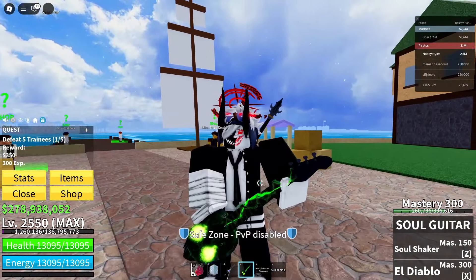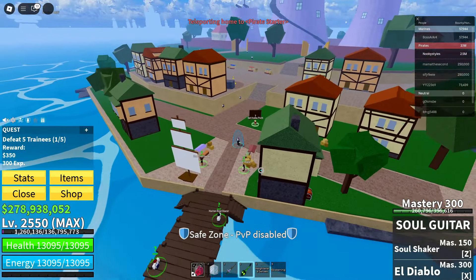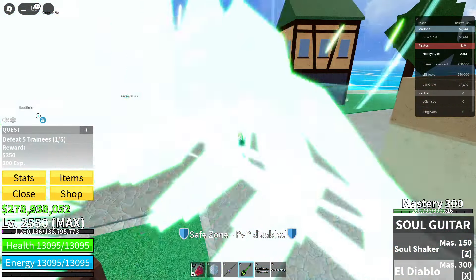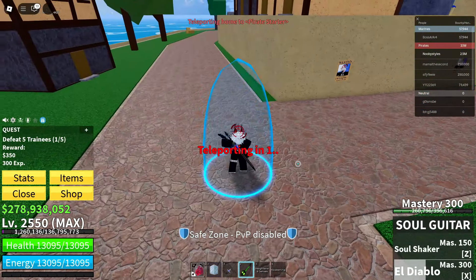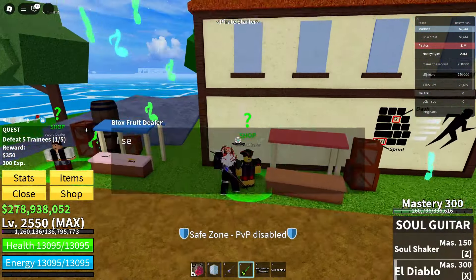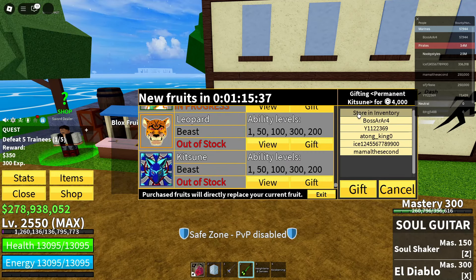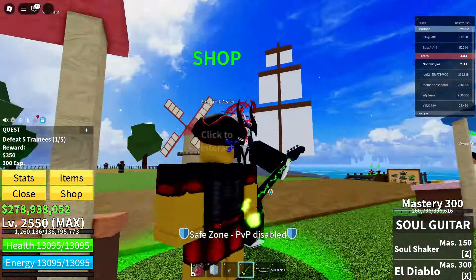Now go ahead and go over to the pirate start area once more. Apparently you can't use abilities while there's a body. Go over to the Bloxfruits dealer, click on continue, gift, store an inventory, gift — same thing as before. Cancel. Now Kitsune — same thing. Wait until the prompt appears, cancel, exit, click on that black box.